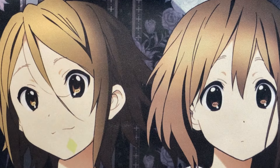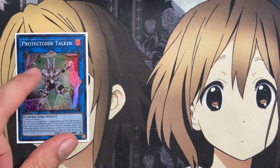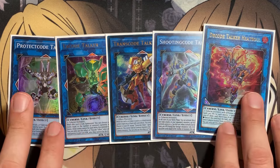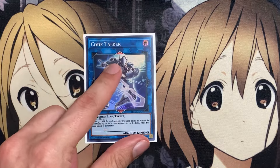Moving on now to the extra deck. For our Code Talker boss monster, the one copy of Access Code Talker, gaining additional attack for all the different attributes in our graveyard, depending on the link rating of the monsters used for its summon and targeting that one monster. So if you target a Link 3 monster it'll gain 3,000 attack. Then being able to banish a link monster from your field or graveyard to destroy one card your opponent controls depending on the attribute — you can only use it once per attribute, but we have plenty in the deck. In the form of Protect Code Talker for Dark, Xcode Talker for Wind, Transcode Talker for Earth, Shooting Code for Water, and Decode Talker Heatsoul for Fire — all Link 3s with varying effects: multiple attacks with Shooting Code, draw power with Heatsoul, protection with Protect Code, limiting your opponent with Xcode, and getting resources back onto the field with Transcode.